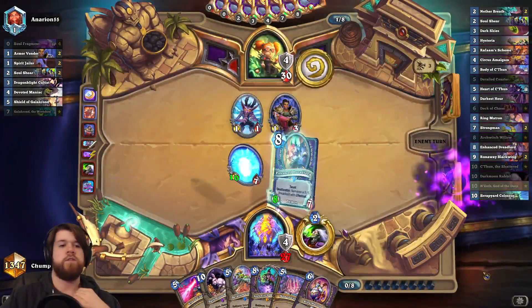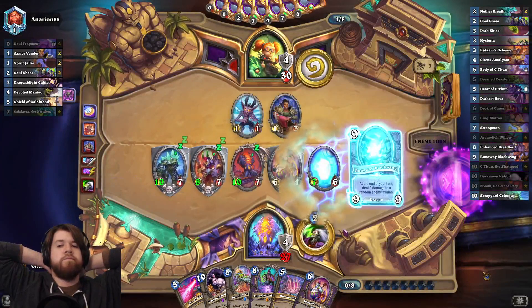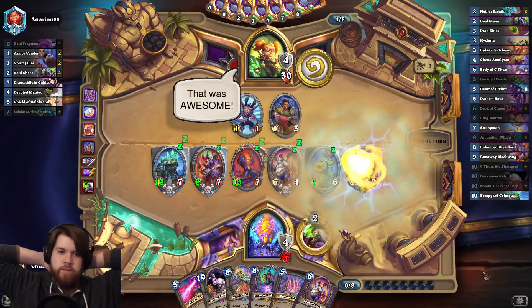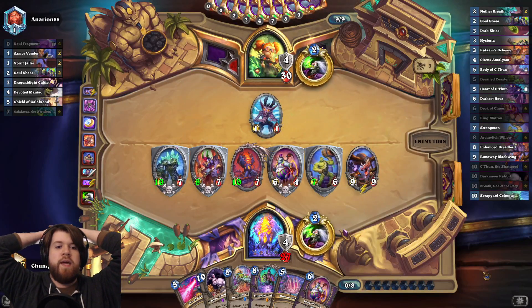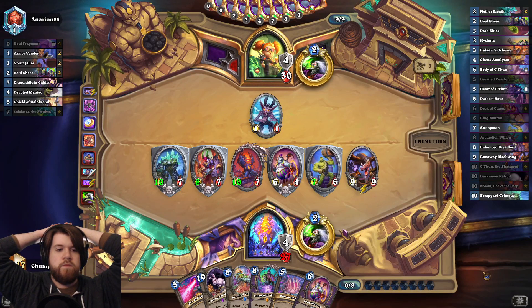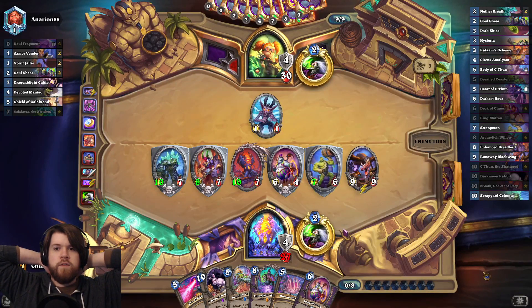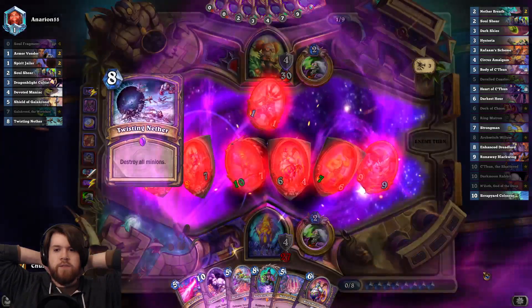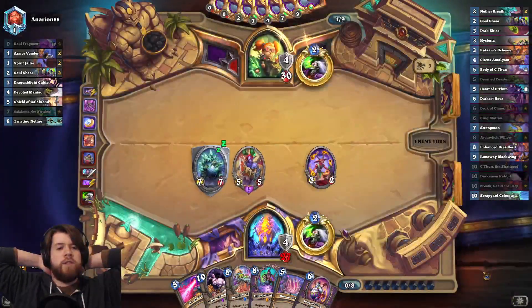Easy turn here. The opponent can obviously have Twisting Nether, or maybe even something else that could deal with this board. But I have a lot of Deathrattles here. I have 19 power in play if he Twisting Nethers. And I do still have a Willow in hand, with a Demon in hand to go with her and two Demons in deck. So she's still pretty good this game — probably overkill to play her here.